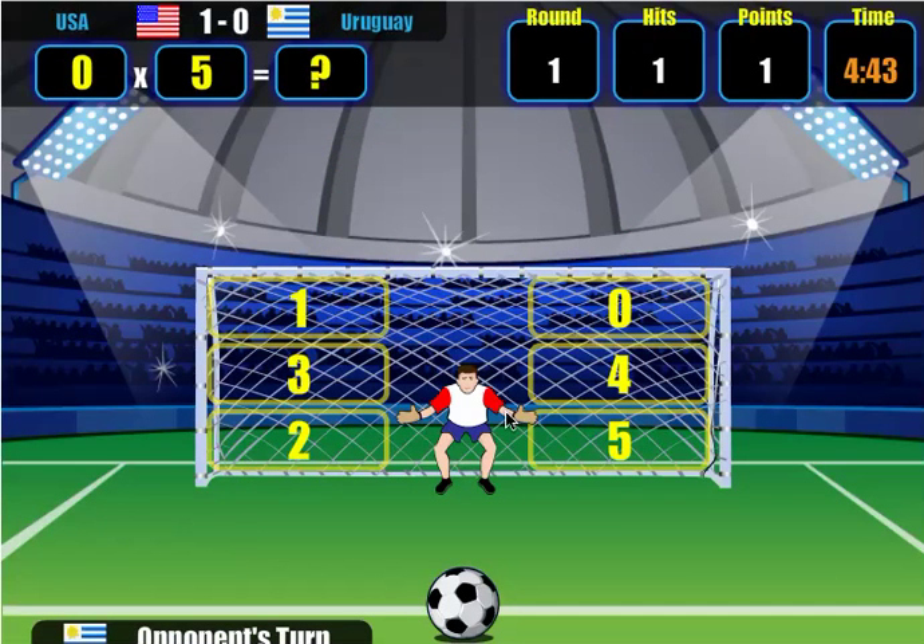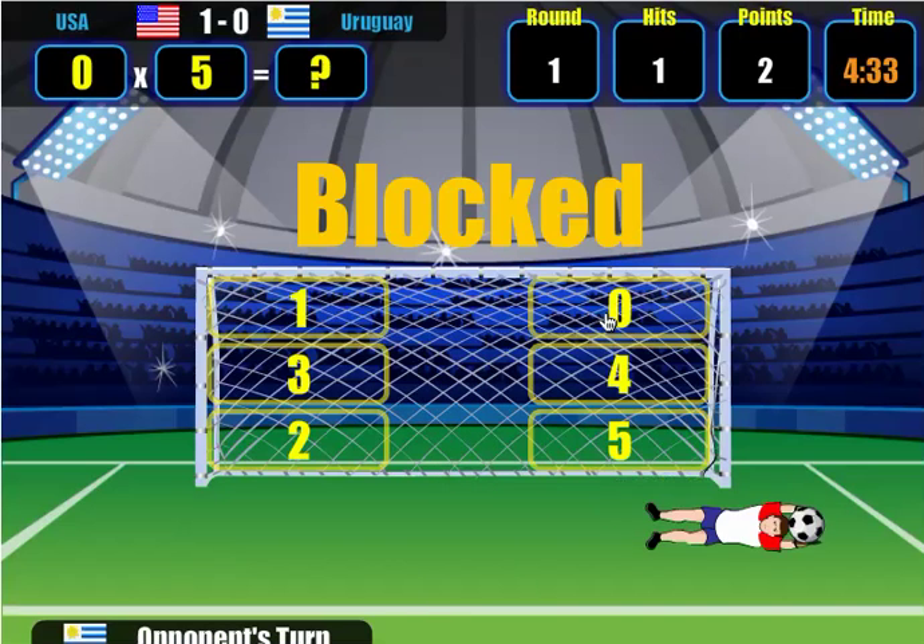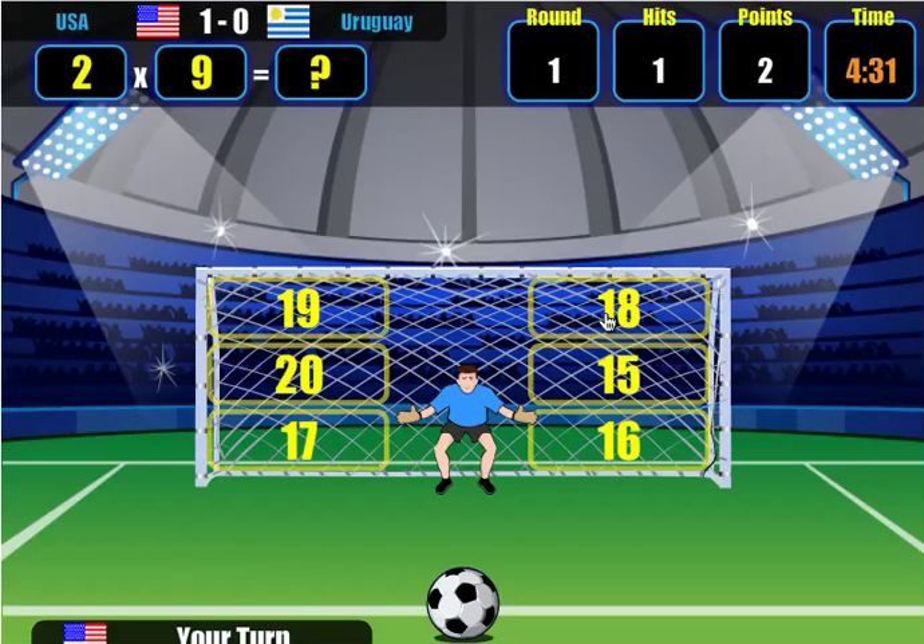So now I'm in goal, and I just have to do the same thing. If I answer the multiplication problem correctly here, I'm going to block Uruguay's shot. So 0 times 5 is 0 — and block it right there. It's still 1-0. I don't get a goal for blocking a shot; I do get a point, but not a goal.